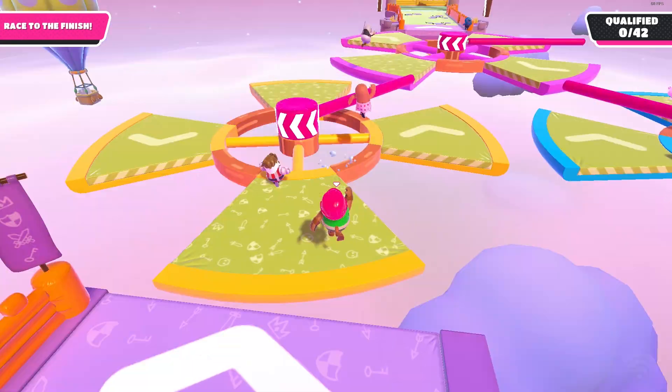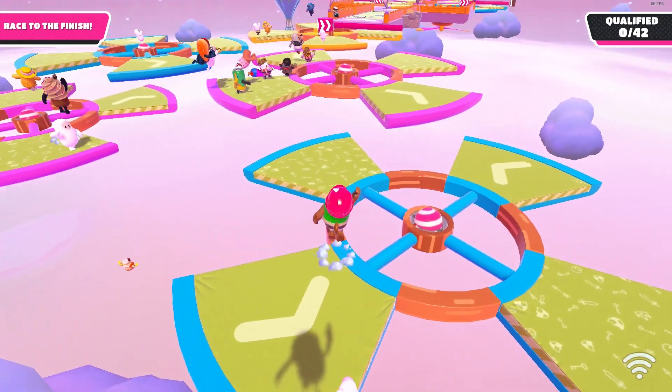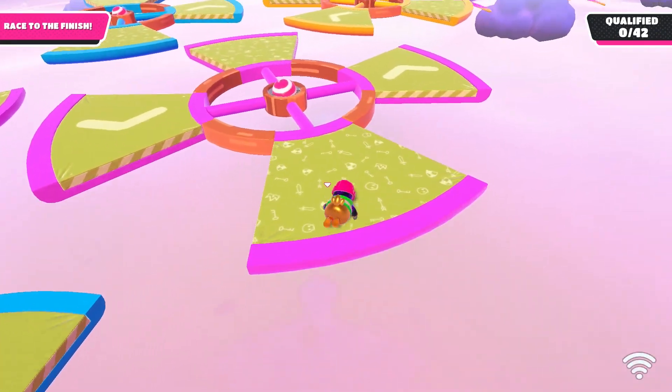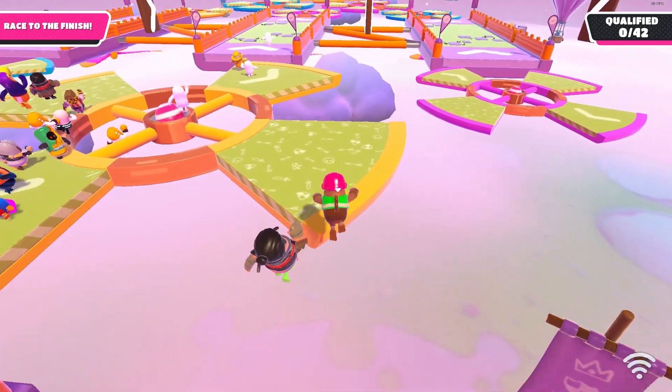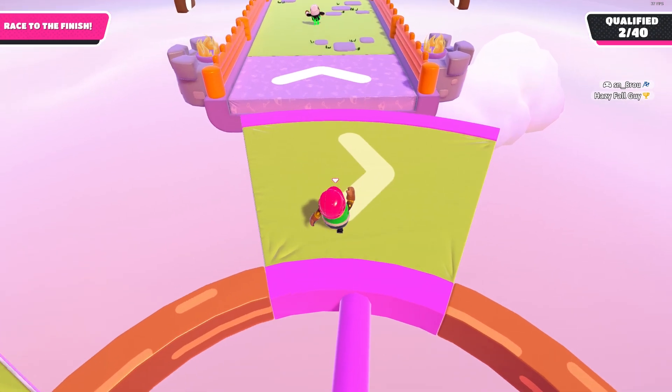At the final section, the left side is the preferred side to take because it's a little bit faster than taking the right side. I rarely see people jump diving from one fan to another — it's definitely doable, so give that a try. Death warping along with going to the center are two things I think any beginner should try.